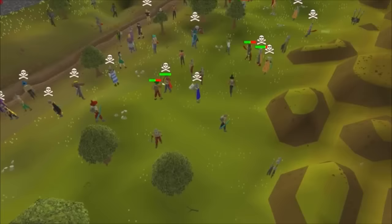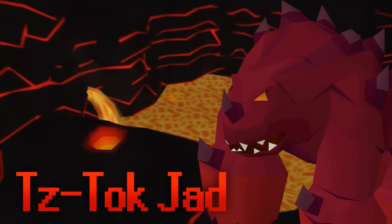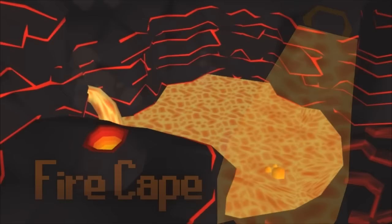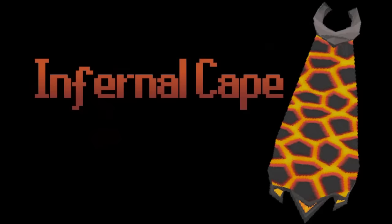A major goal for many accounts is completing the Fight Caves. You face 63 consecutive waves, with the final being Jad — a boss capable of one-hitting you if you aren't fast enough. Completing the Fight Caves rewards you with a Fire Cape, one of the best melee combat capes in the game. Once you've got the hang of the Fight Caves, you can attempt the Inferno, arguably the hardest bossing challenge in Old School RuneScape. The final boss is Zuk, capable of hitting over 250 damage, and after defeating him you receive the Infernal Cape — the best melee cape in the game.